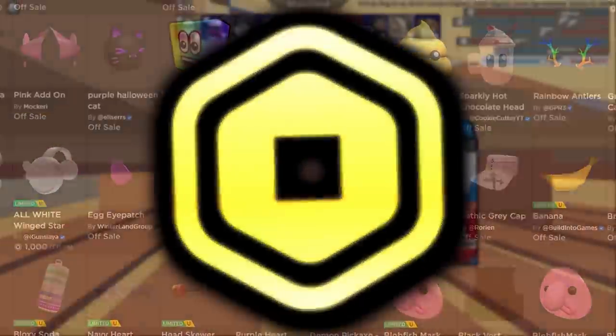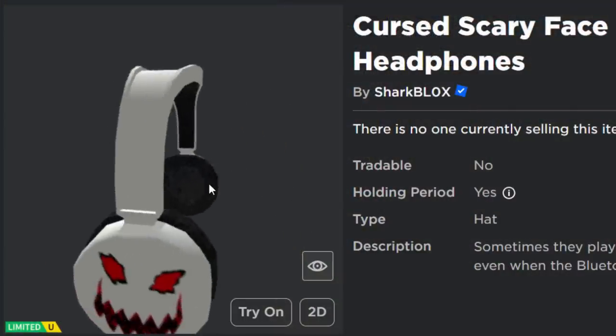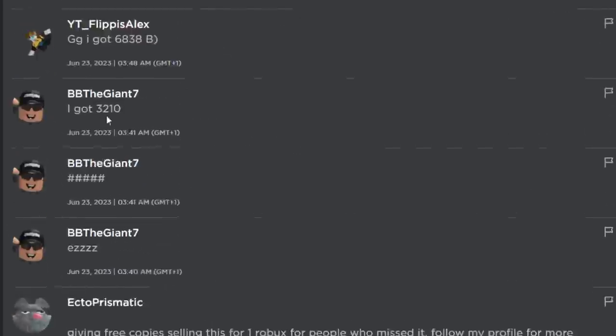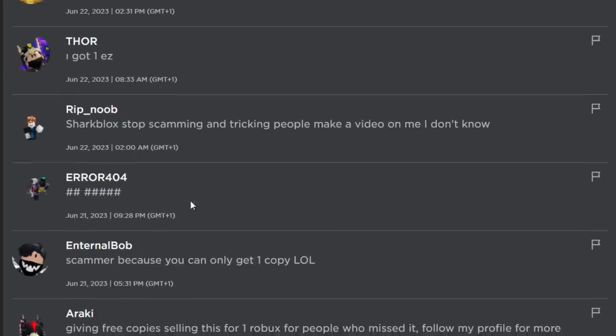I was just shocked - in the time it took me to switch tabs, which is like one second, less than a second, it was already gone and I was pretty disappointed. I wonder if some of you guys got it. This guy got serial number 3210, this guy got serial number 6000. It looks like quite a few of you guys got it.